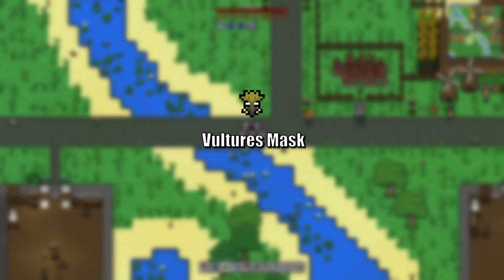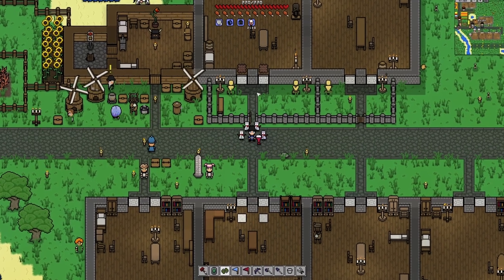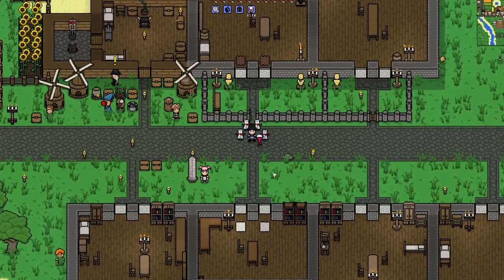And last but not least we have the Vulture's Mask — there's no wiki page on that so we'll have to figure out what that does. So let's go ahead, grab ourselves a quest, and head on over to the desert.